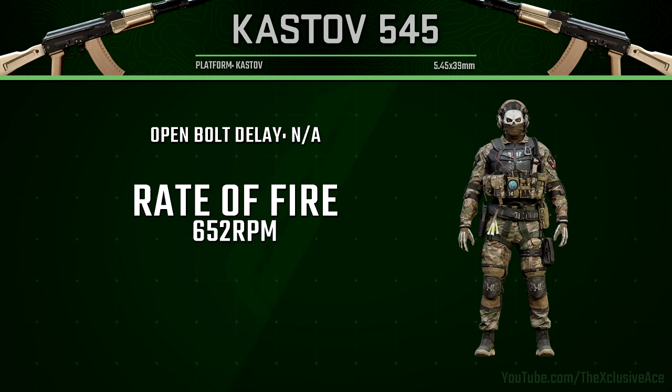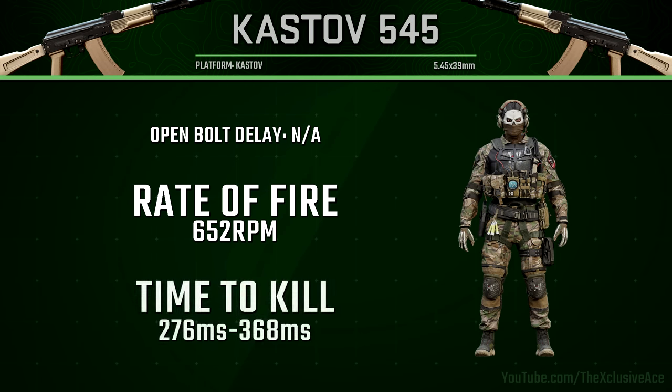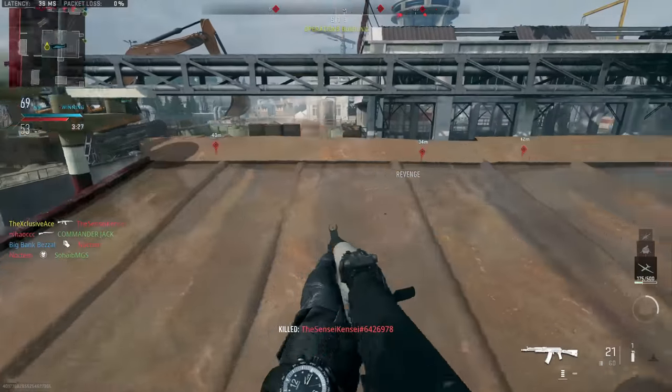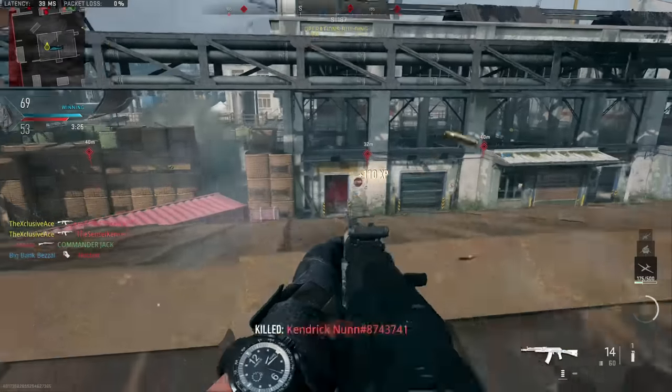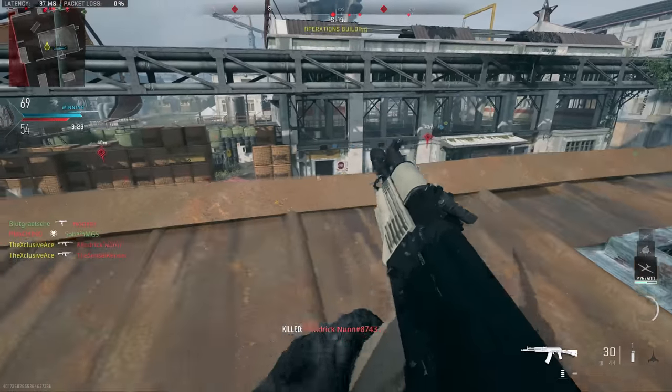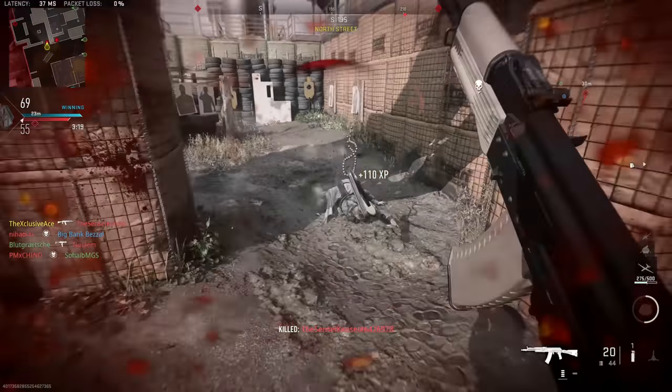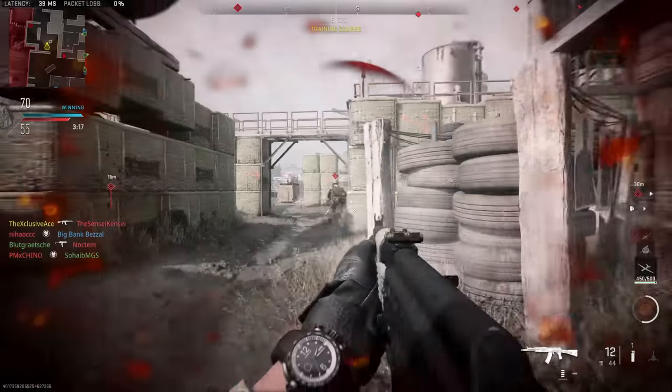Our rate of fire is identical to the Castov 74U at 652 rounds per minute. However, since this takes an extra shot to kill to the body compared to the 74U, our time to kill potential kind of sucks — it's actually the second worst in the assault rifle category, only beaten by the M13B, though both are essentially the same. This is nowhere even remotely close to being a competitive time to kill in close quarters situations.